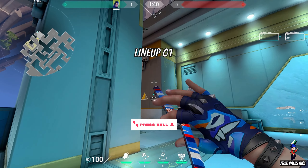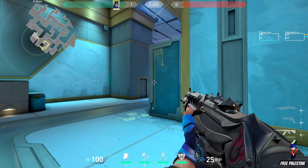Lineup 1. Throw the flash on this wall. It will flash A main.